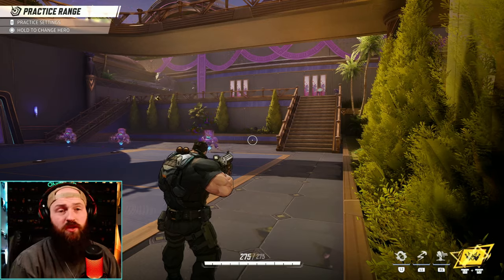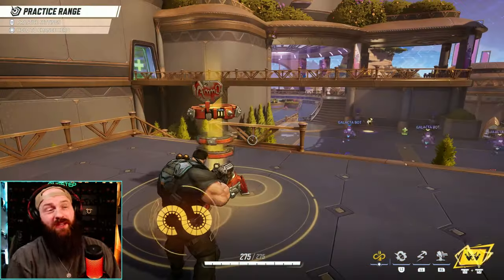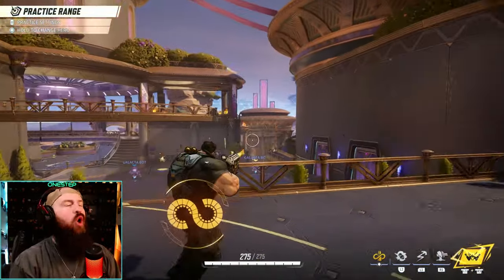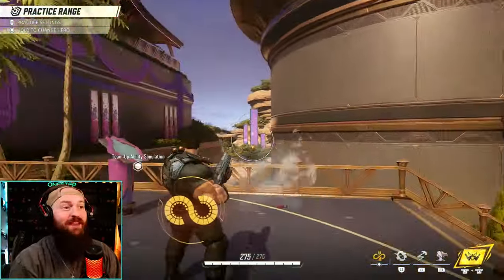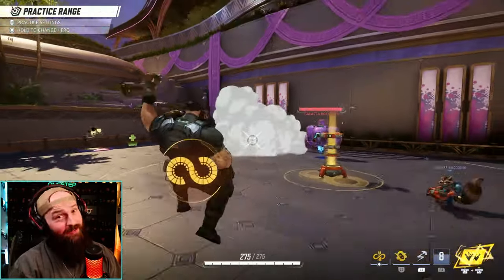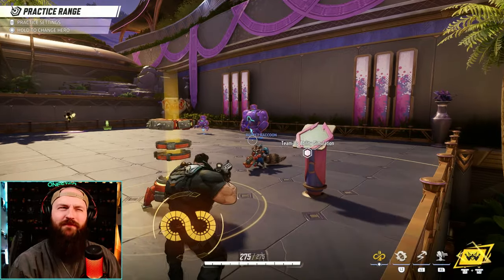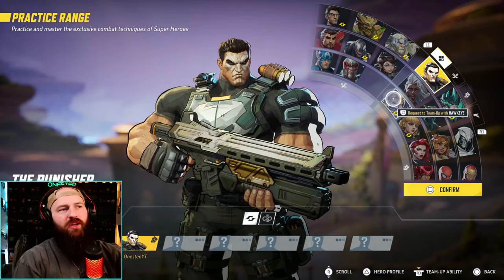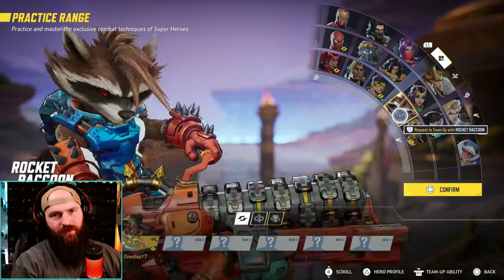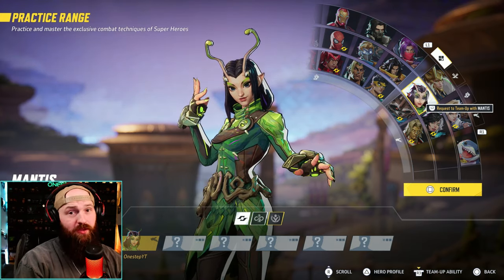What about some fun team comps? My first choice is Rocket Raccoon. Pocket Raccoon can give you infinite ammo — as long as you're within range of his infinite ammo machine, there's literally no need to reload with your machine gun or shotgun. Keep in mind it does not work on your turret or smoke grenade. Mantis is also great because she can boost your damage output while also healing you.